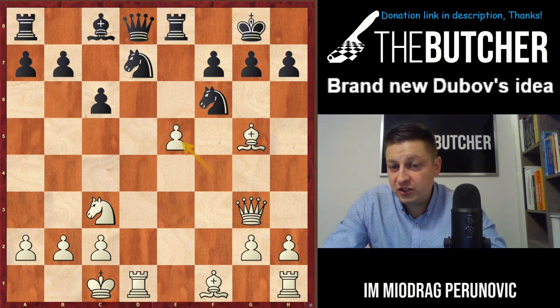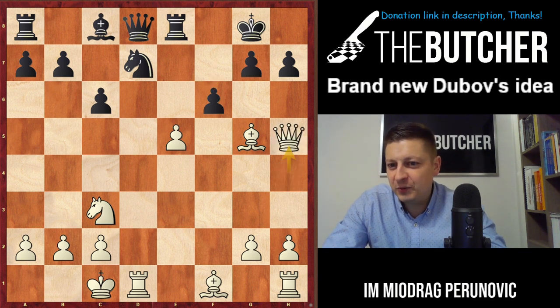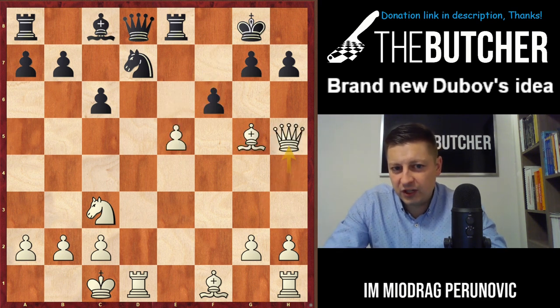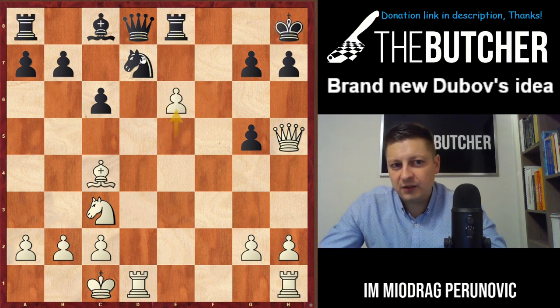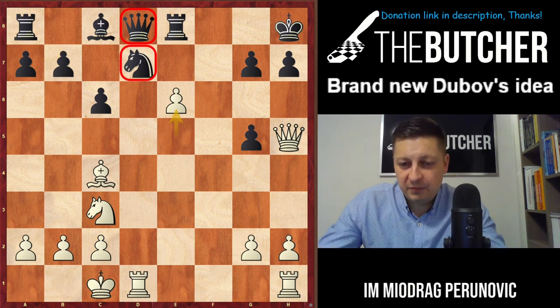Durabayli against Ivanić — also played in Title Tuesday. After Nh5, Qh4, Ivanić tried f6, and after Qh5, Durabayli played e6 and after fxe played Qh5, and Ivanić soon resigned. Mamedyarov on the other hand after Qh4, f6, took on h5, played Bc4 check and played e6, and Krivonosov resigned immediately.